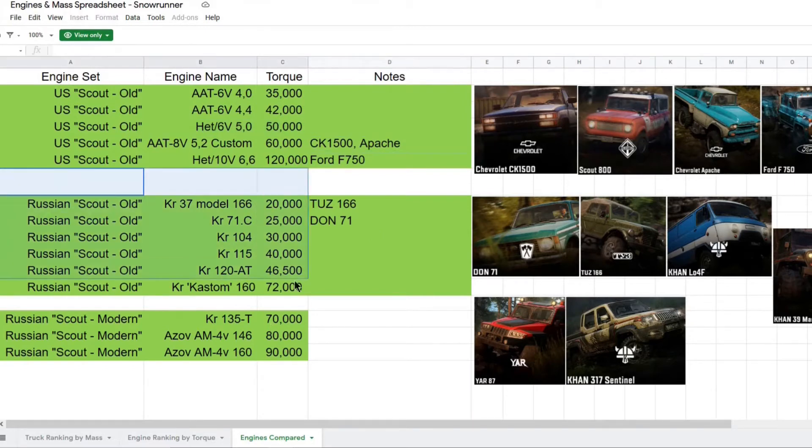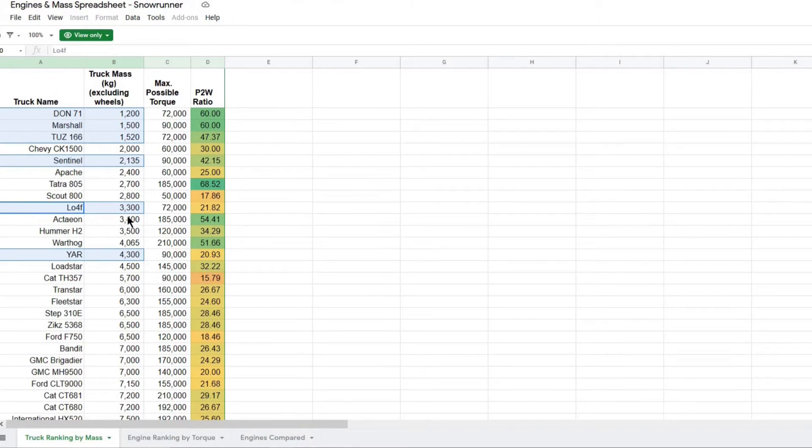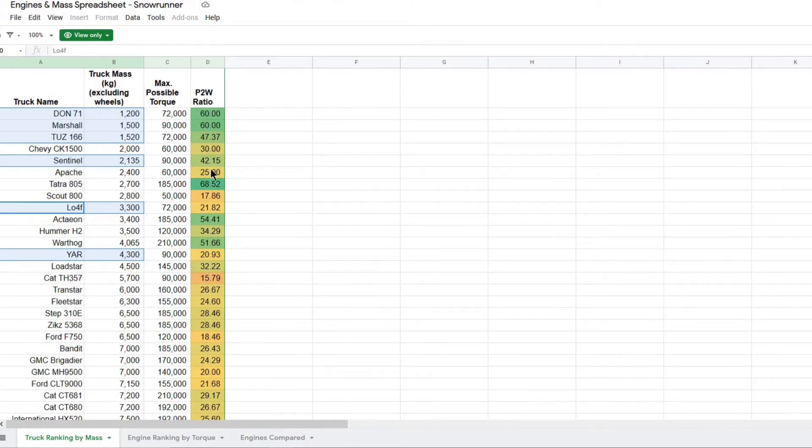This is also kind of annoying because the V10 engine upgrade is actually really hard to get to. It's on the opposite side of Amandra from the gateway, which is on the opposite side of Lake Kov from the Lake Kov garage. To unlock the V10, you basically have to drive from one corner of the Kola Peninsula region to the other. It's still worth getting though — the F750 is a great truck and the V10 engine upgrade is required to unleash its full potential. Just know that when you go after it, you are in for a hell of a drive.